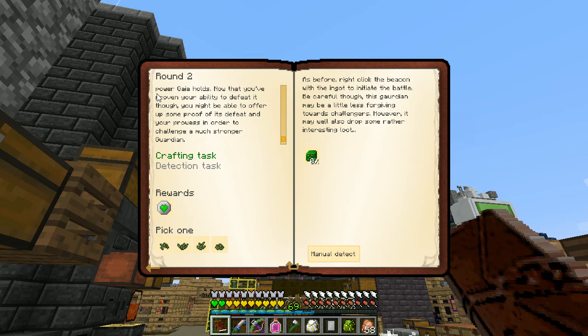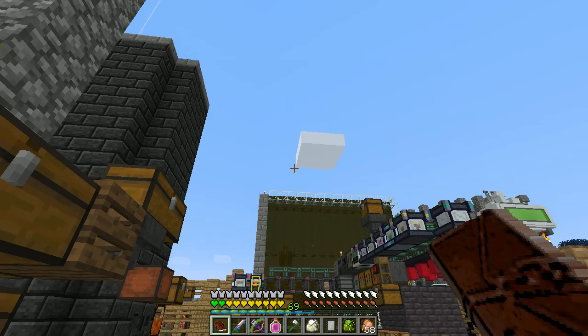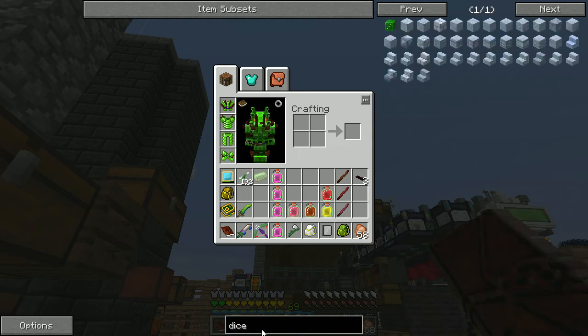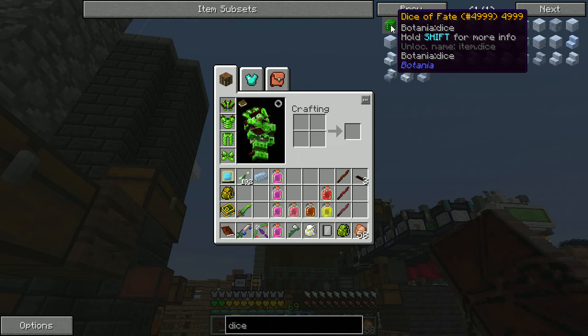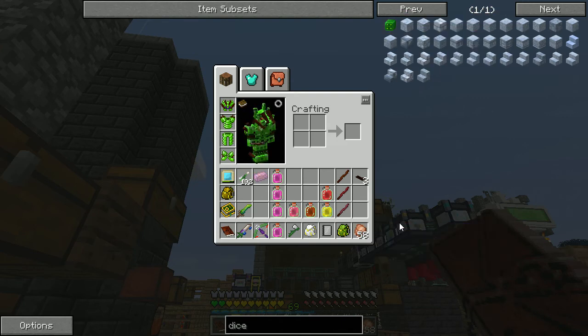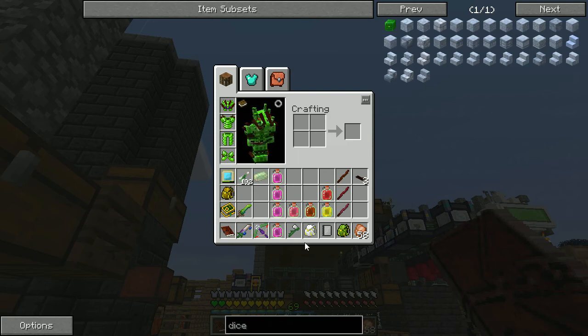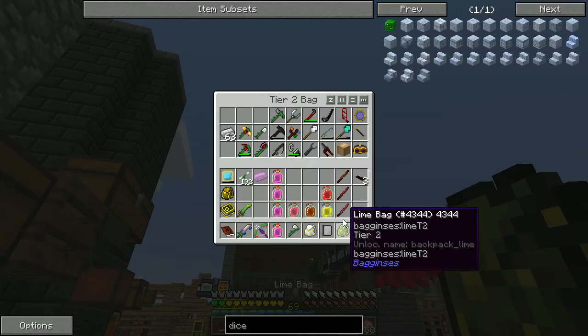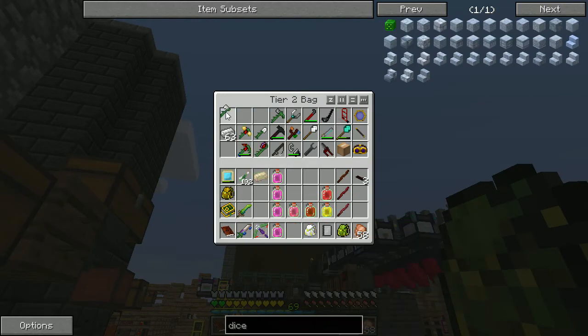'Now that you've proven your ability to defeat it, you might be able to offer proof of its defeat and your prowess in order to challenge a much stronger guardian.' I don't want a stronger guardian - that does not sound happy! 'As before, right-click the beacon with the ingot to initiate the battle. Be careful though - this guardian may be a little less forgiving towards challengers. However, it may also drop some rather interesting loot.' I wonder if it drops that thing. So we know we need that. Let's check the Dice of Fate - yeah, it's not makeable.